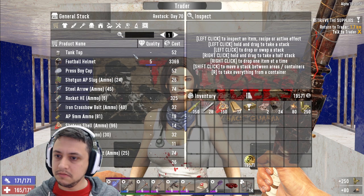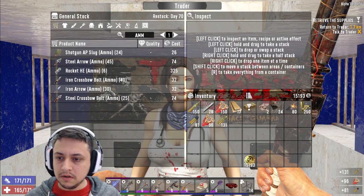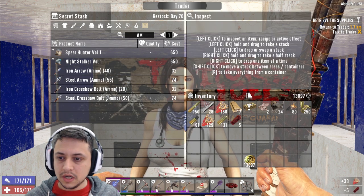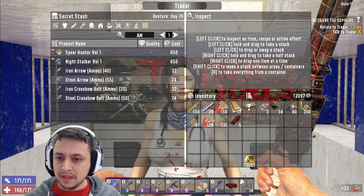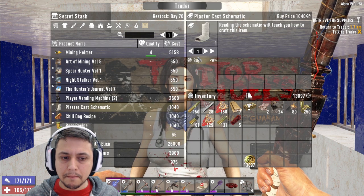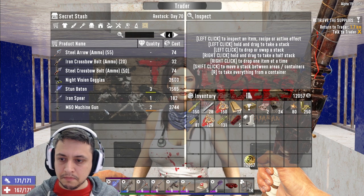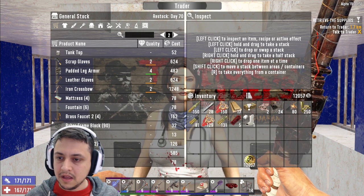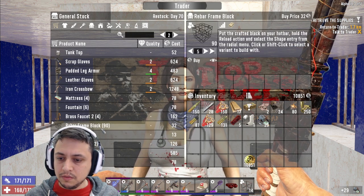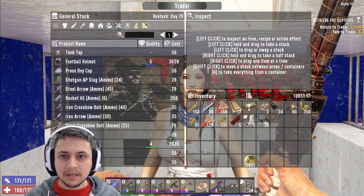Gunpowder, bullet casings - let's take those. Nine millimeter ammo AP, shotgun shells, nine millimeter regular ammo. From the secret stash: rocket frags and shotgun shells. She doesn't really have much more than that. She's got the plaster cast schematic - that's actually really nice, I'm going to go ahead and buy this. She's also got some landmines. Let's go ahead and take these electrical parts as well.